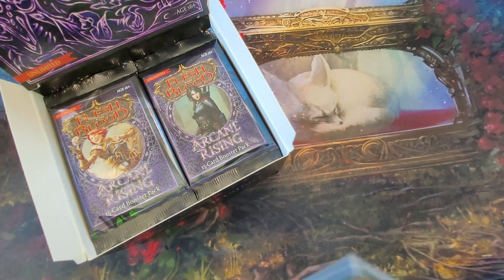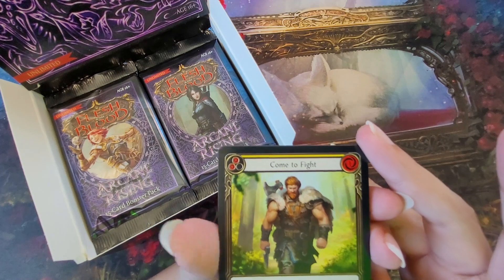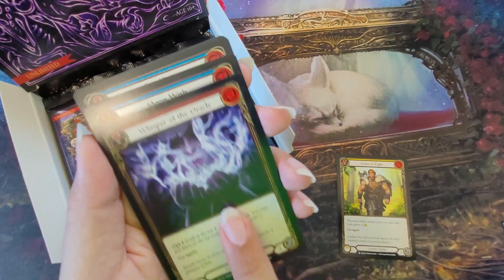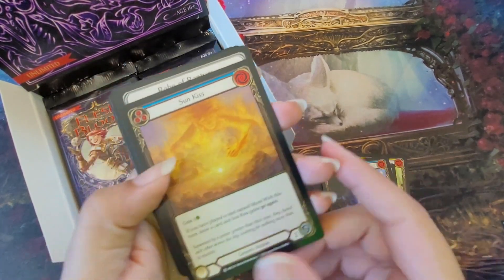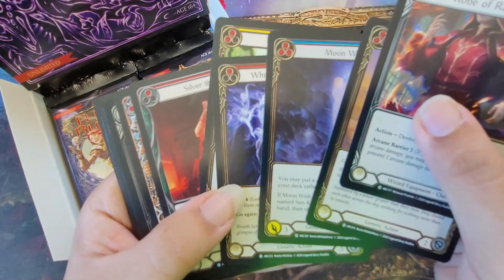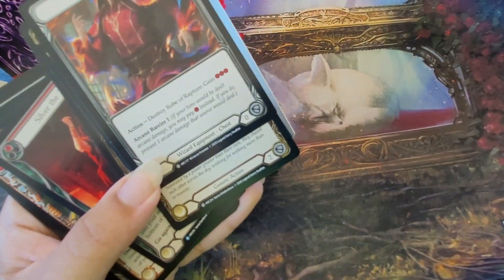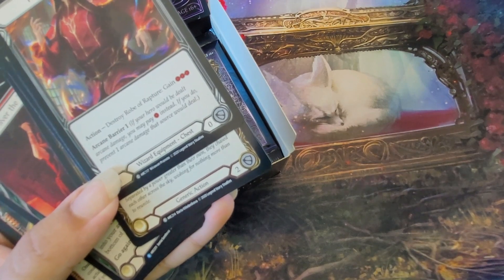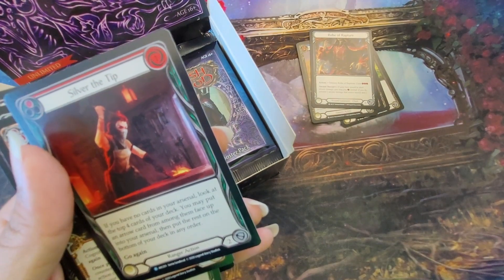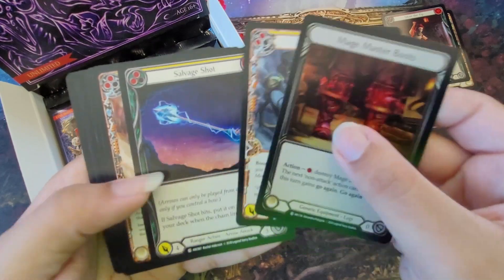I've done some research on like what's good and what's not, and hopefully I'm not too lost on what we're seeing here. Okay, so here's our rare. The rarity is here in the corner — it says a little C. So I'm just going to separate these by their rarity: rares and then commons.